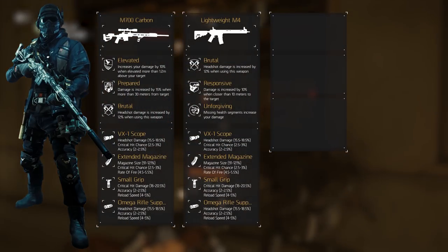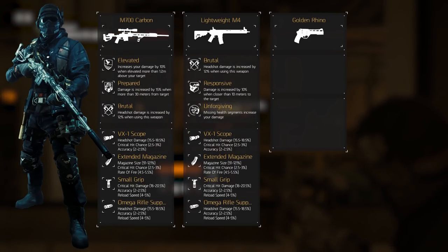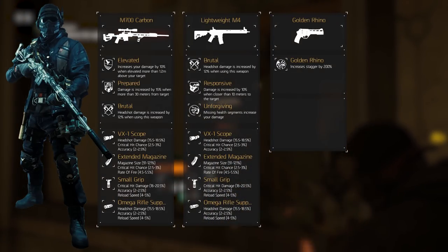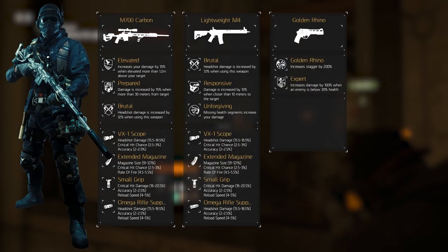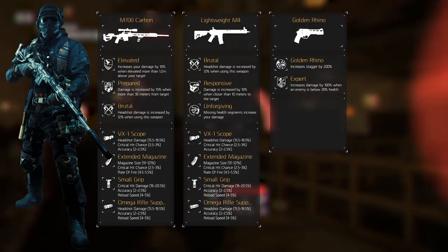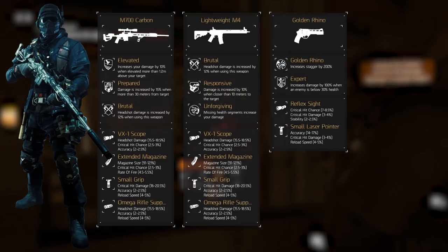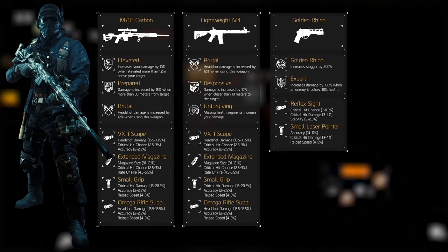The sidearm depends, as per usual, more on personal preference rather than statistics. I like the Golden Rhino because of its exotic weapon talent — the Golden Rhino talent increases stagger by 200%, and with its high damage and this effect, I can crowd control a rusher sometimes, which can be nice. The other weapon talent is Always Expert, increasing the damage by 100% when your target is below 30% health, which is nice for finishing people off. Its mods are the Reflex Sight with critical hit chance, critical hit damage and stability, as well as a small laser pointer with accuracy, critical hit damage and reload speed.